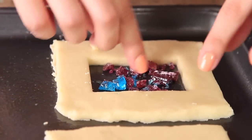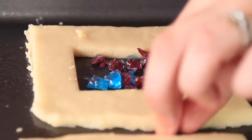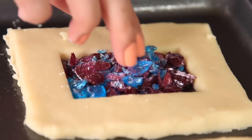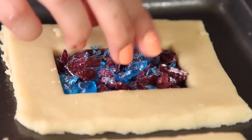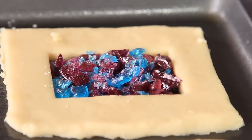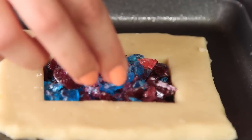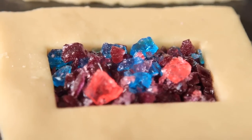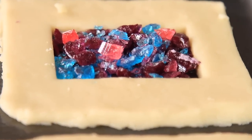Try not to get them on the actual cookie because they'll melt to it, causing little bubbles. Now I'm going to grab the pink Jolly Ranchers and spread them very sparsely throughout the portal. Once your Jolly Ranchers are all in place, we're ready to bake. I'm going to bake them for five to seven minutes at 350 degrees Fahrenheit.